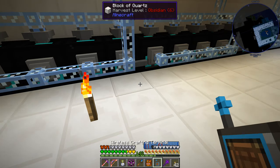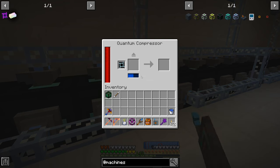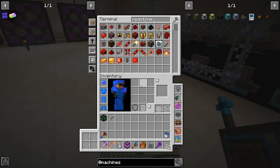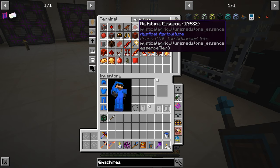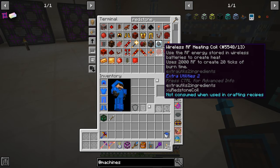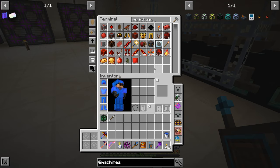Some singularities we haven't been able to make yet. For instance, the flux crystal one requires us to take diamonds, put them into a fluid transposer, and then put molten or destabilized redstone onto it. So we need a lot of diamonds and a lot of molten redstone. Our redstone supply is looking pretty thin right now.